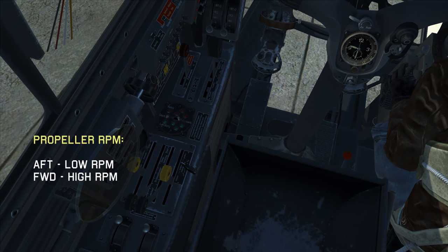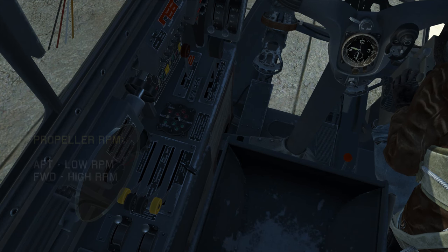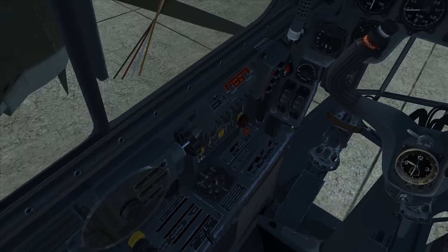Next we have propeller RPM — forward is high RPM, aft is low RPM. Then we have the throttle: aft is low power, forward is high power.